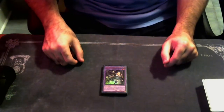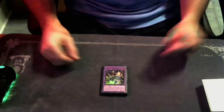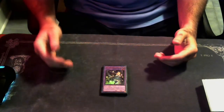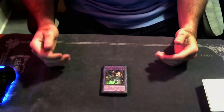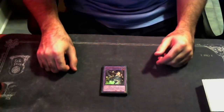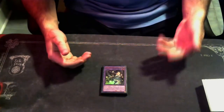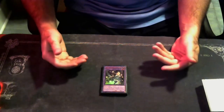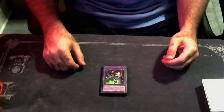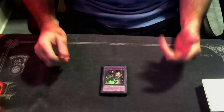I want to do a Runic deck profile because with the new format and Darkwing Blast basically here — the premiere is this upcoming weekend — I wanted to cover Runics for the new format. Moving forward I think they're going to be honestly one of the best rogue decks. With the release of Frecky the Runic Fangs, another fusion the deck can use and a 2,000 attack chump blocker, I feel this deck has a lot going for it and it's splashable into a lot of different decks.